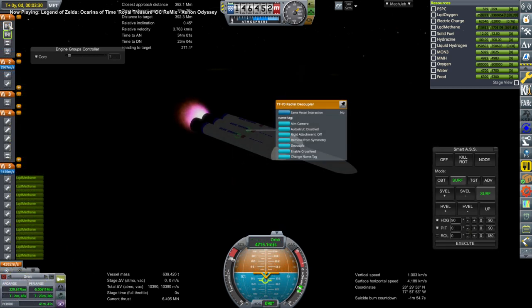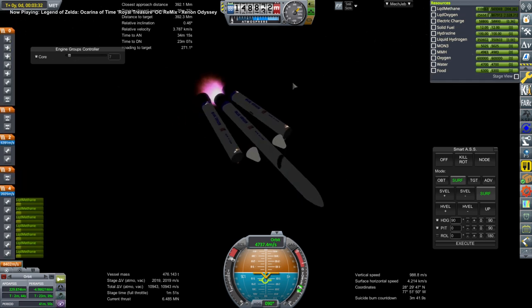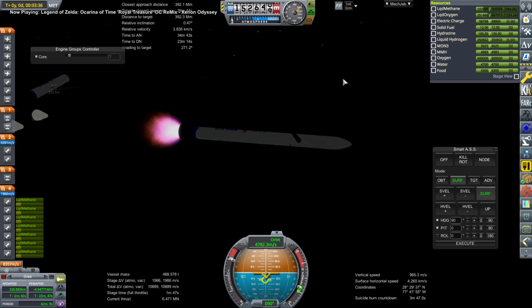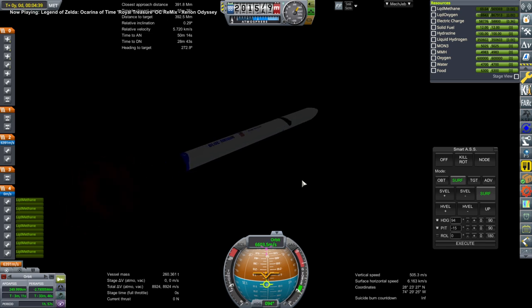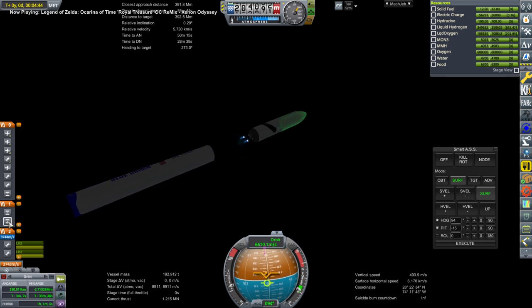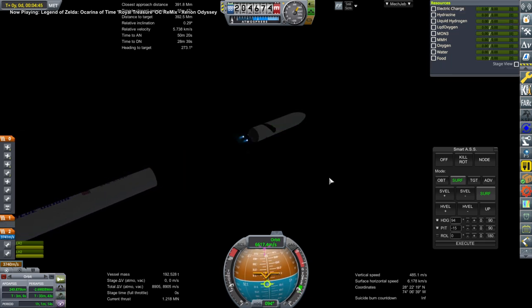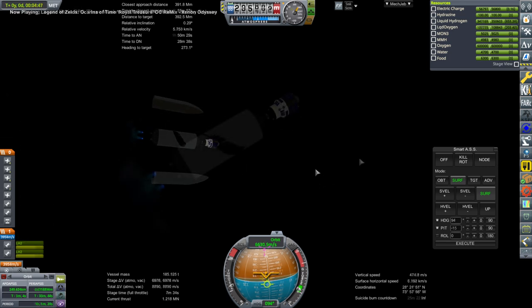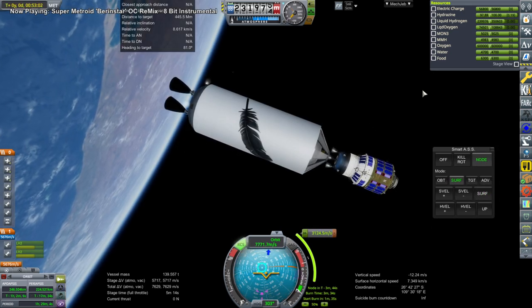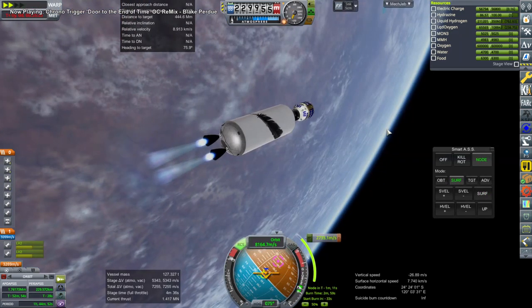Off go the boosters — I had forgotten these nose cones had a separate decoupling thing; I think they're from FASA. Off goes the core and we're on the second stage with the BE-3Us and fairing separation. We make orbit with plenty of delta-V in the stage; I think we could have put a lot more supplies on here. We had an amount of supplies fit for just a regular New Glenn, not a New Glenn Heavy.